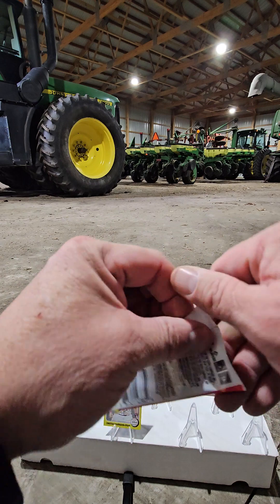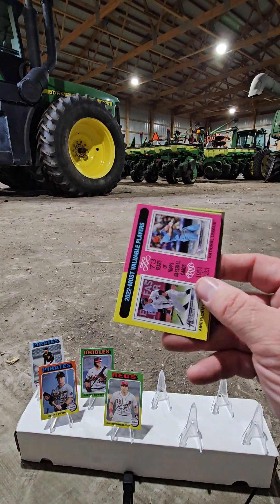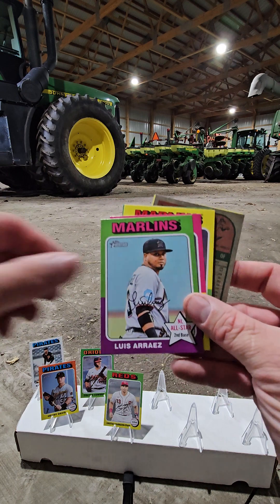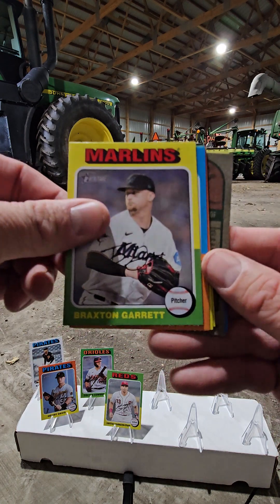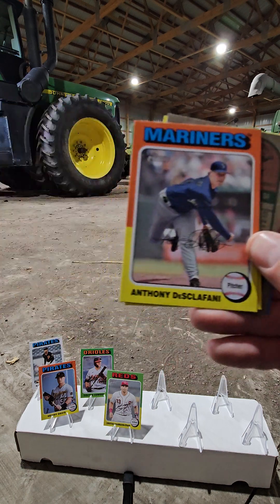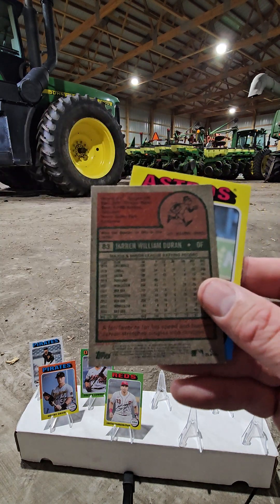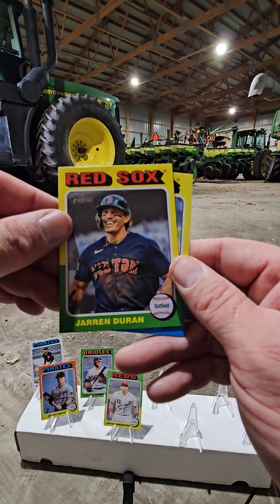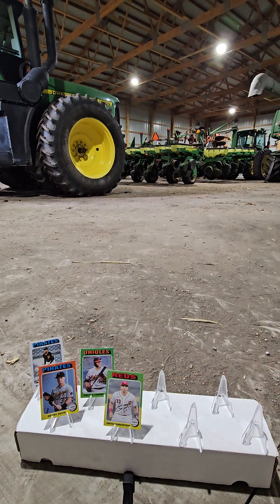Three more packs. We've got a short print in here. Bryce Elder. Braxton Garrett. Shane Bieber. Our short print is Jarren Duran. And Jose Altuve.